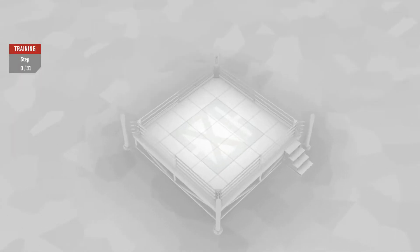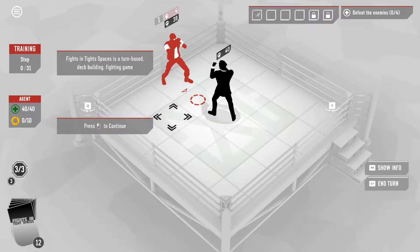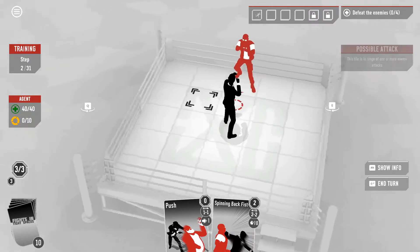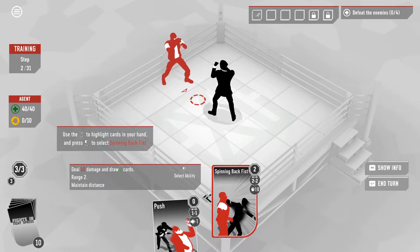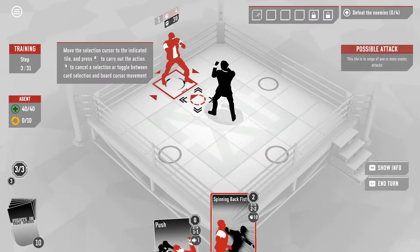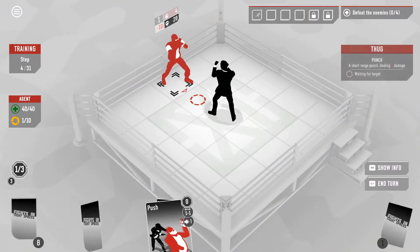Step 0 of 31 — that's a lot of steps. Fights in Tight Spaces is a turn-based deck-building card game. Use Q and E to rotate your view left and right. Use the mouse to highlight cards in your hand and select Spinning Back Fist. Move the selection cursor to the indicated tile and press left to carry out the action, right to cancel or toggle between card selection and board cursor.